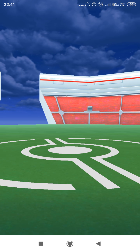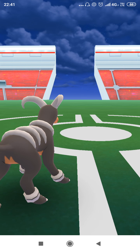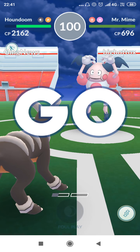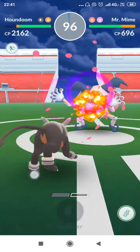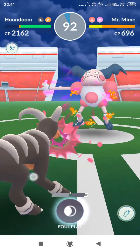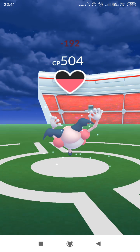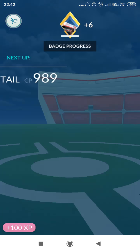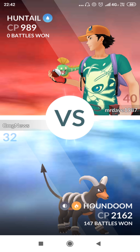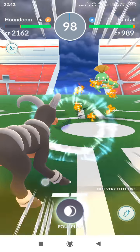We took quite a bit of health off Metagross. Next we'll face a minus 696 CP going up against my Houndoom — I keep almost saying Groundon. Next up is a 9189 CP, and it's a shiny!